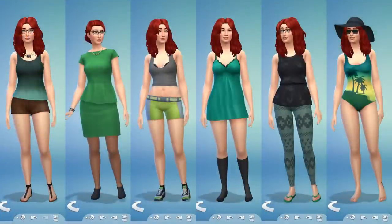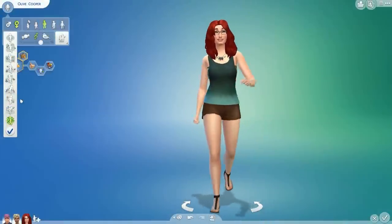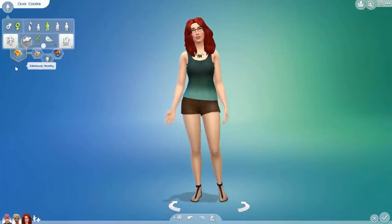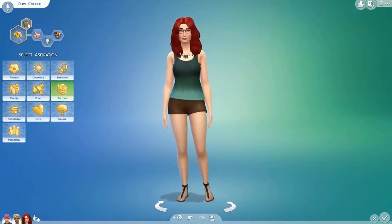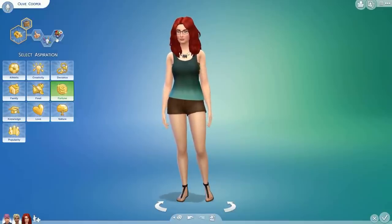This next sim is Olive Cooper, and she's going to be saving lives and helping sick sims as our doctor — and she's not opposed to making a ton of money while doing it. I gave her the bouncy walk. Her aspiration is Fabulously Wealthy; this sim wants to get rich and have a successful career, which gives her the bonus trait Business Savvy. Business Savvy sims earn more than the standard rate from careers, which is pretty great. Her other traits are Good, Creative, and Goofball.